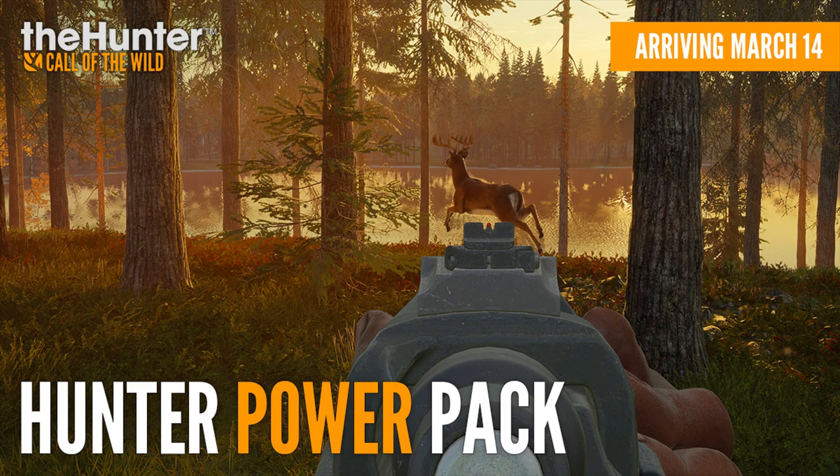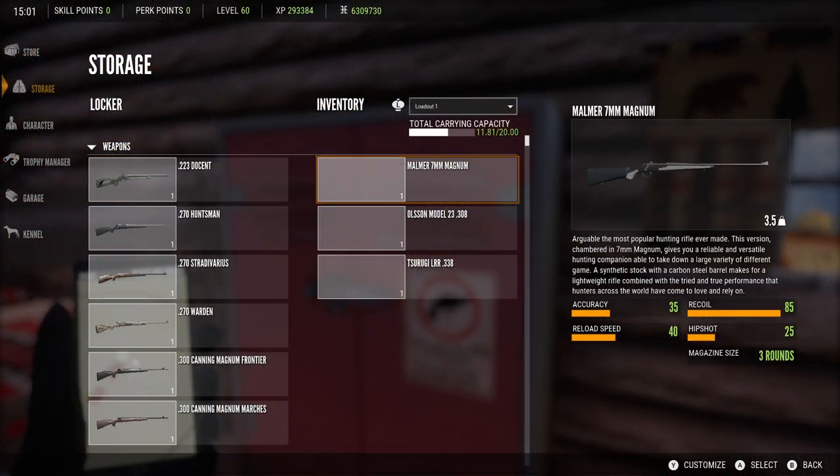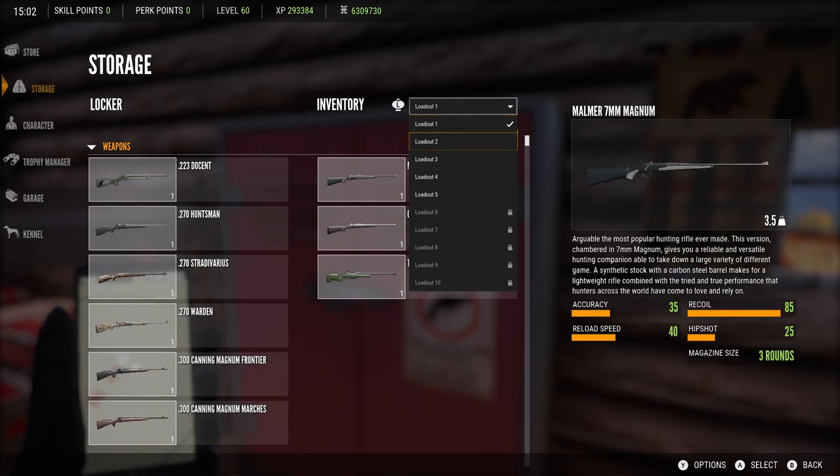We're going to take a look at the Hunter Power Pack, the cosmetics that come along with it, and also a quick look at the new loadouts feature. Starting off with the new loadouts feature, and honestly it's a really nice and simple to navigate new feature. All you have to do is put whatever you want into your inventory, then you'll be able to click the save option and save it as a loadout. You start off with five loadout slots for free.